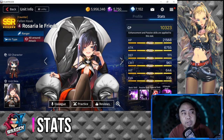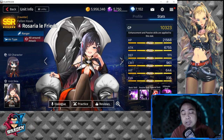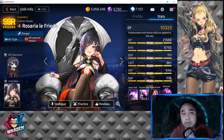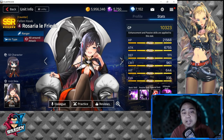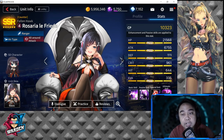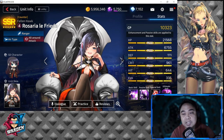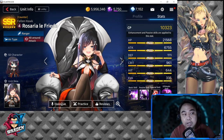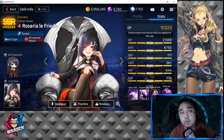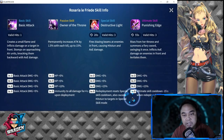For her stats: she has a decent combat power of 10,323. Her HP is below average at 21,568. Her attack is actually very high at 6,755. Her defense is low at 111. Her crit is high at 961. Her hit is below average at 644, and her evasion is also low at 335.